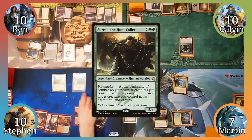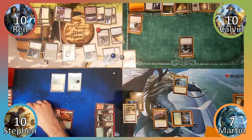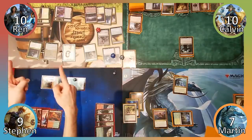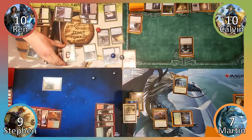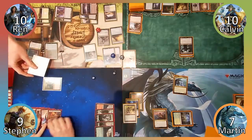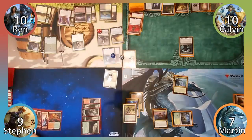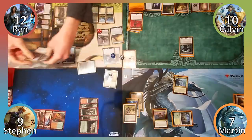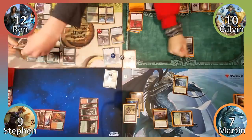Steven plays a Mountain and then casts Surrak the Huntcaller, putting a +1/+1 counter on him with the Oran Reef of the Vastwood. Steven loses a life to the Priest and moves to combat. He gives Surrak haste with his formidable ability and attacks Wren with both of his creatures. Wren casts Mortify on Surrak, destroying him, and then blocks Mina and Denn with his Angel. Feeling deflated, Steven passes to Wren. Wren plays Isolated Chapel and uses Liliana's +2 ability to make everybody discard a card. He then casts Butcher of Malakir, makes a warrior and gains 2 life. Moving to combat, Wren attacks Steven with his Angel, Priest and Ailey, dealing him 6 damage. He then ends his turn.